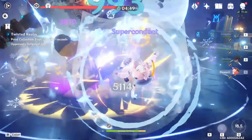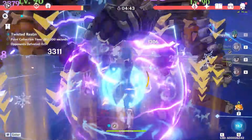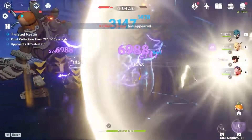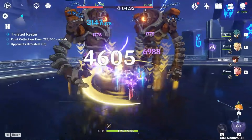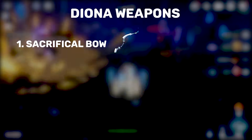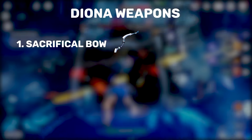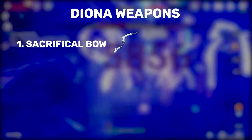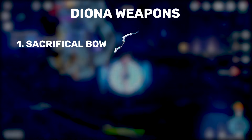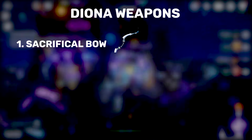Weapons are the easiest thing when it comes to building Diona, and the name of the game is definitely Energy Recharge — if the weapon has Energy Recharge, it's usable on Diona. Starting off with the first option, we have the Sacrificial Bow, which in my opinion is her best in slot. This weapon is ridiculous on Diona and it solves her energy problems to a T. Each icy paw that Diona releases with her ability has a separate chance to proc the weapon's passive, meaning you're reliably able to reset your ability cooldown despite the low percentage chance at lower refinement ranks, and being able to cast your ability twice helps with energy generation.